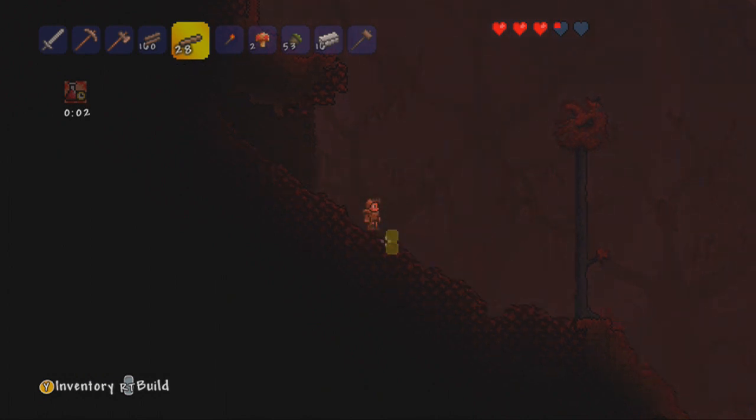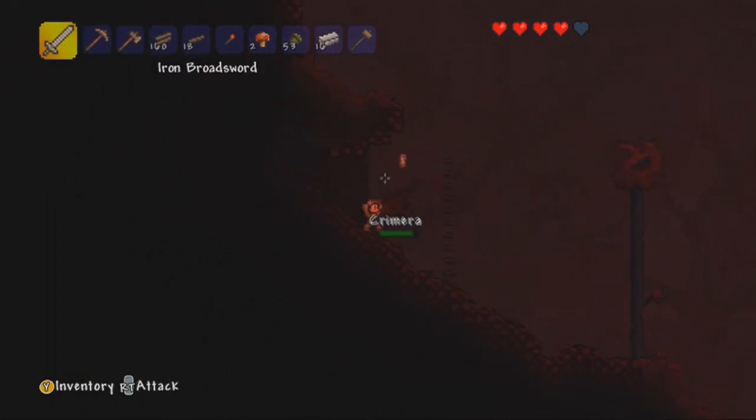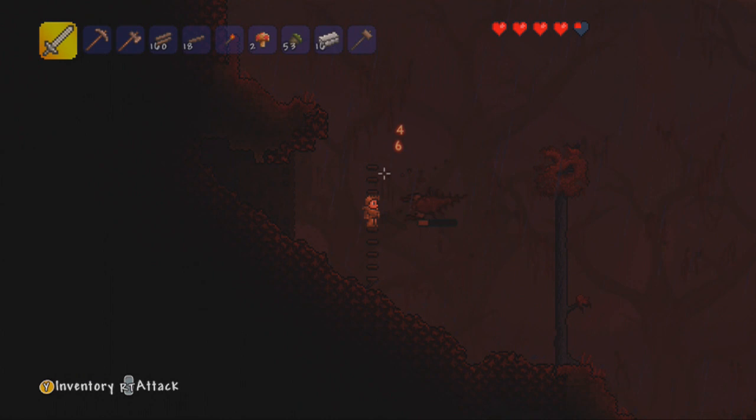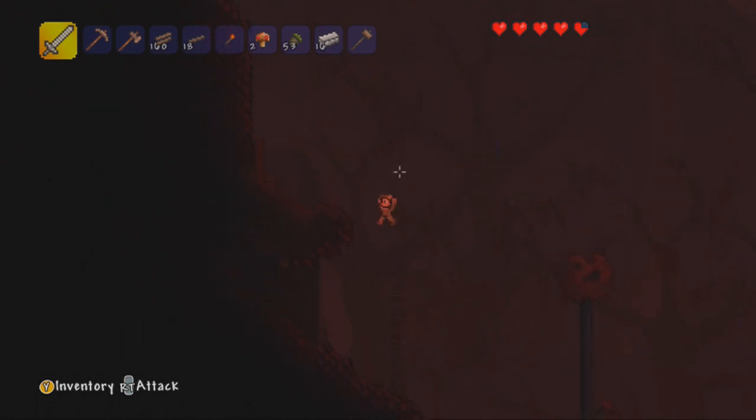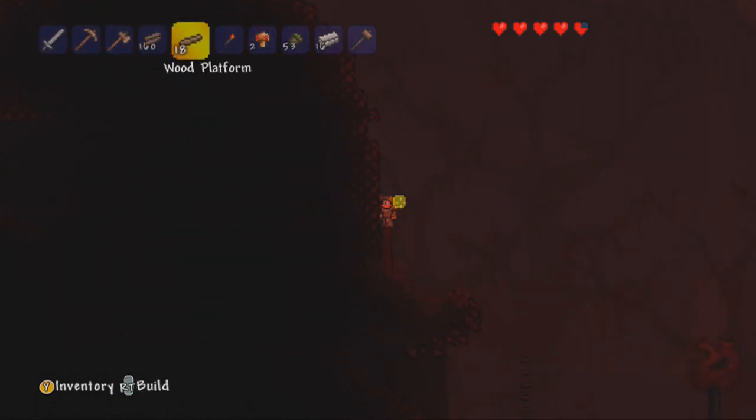Let's go up here. Let's have a little bit of a scout. I probably will collect a little bit of Ebonwood if I get the chance, because Shadewood's pretty good for armour. It's a little bit better than the armour we're wearing at the moment — only literally a little bit better, because the armour we've actually got on is really bad.